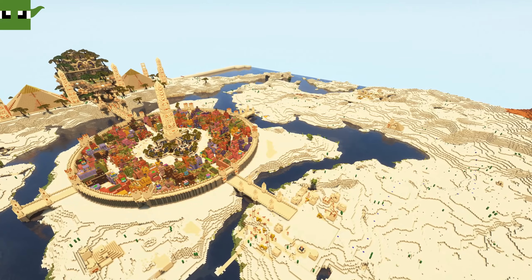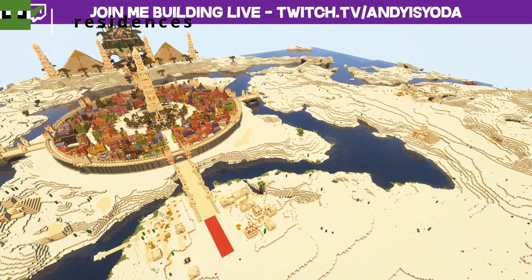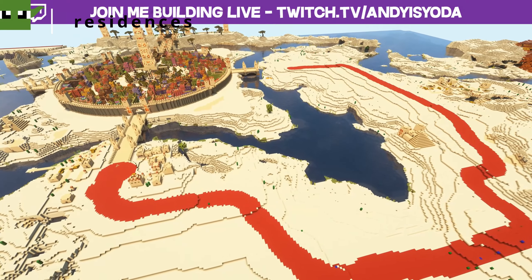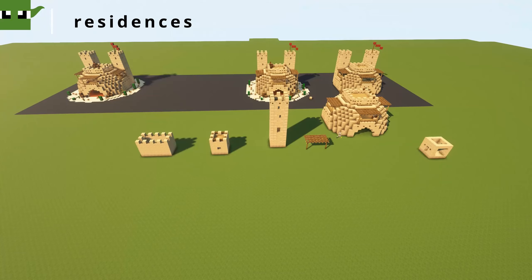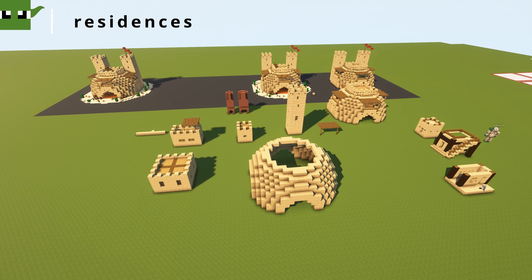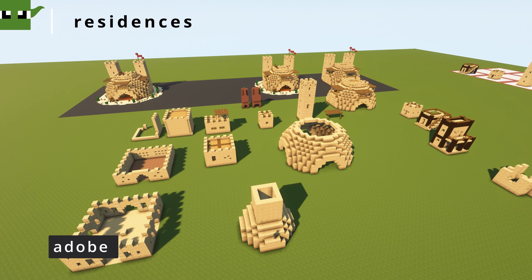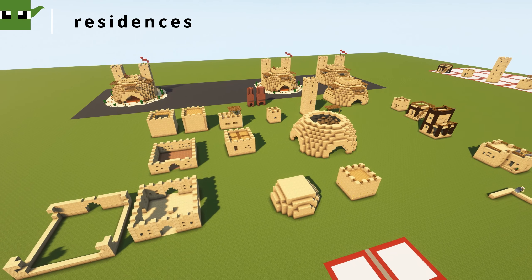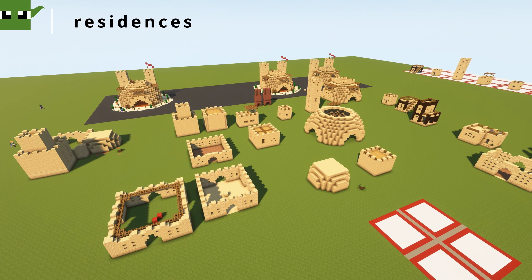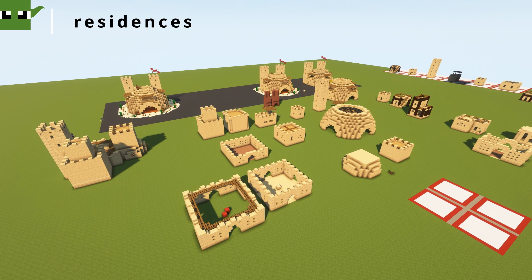Now we move on to what's going to be the main residential area and an area for business in our city. As you can see, it's very close to our trading area. Buildings made of adobe or mud brick would be expected in a real desert city — an adobe brick is a composite material made of earth mixed with water and organic material such as straw or dung, which would help to keep the interior cool.